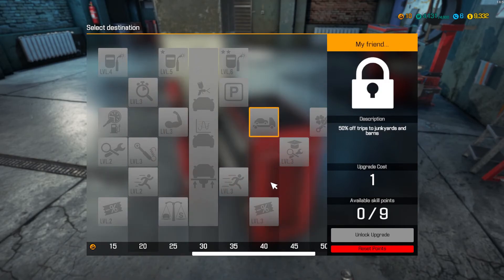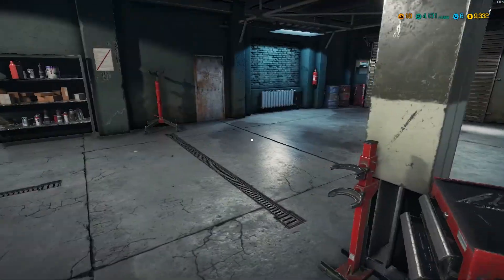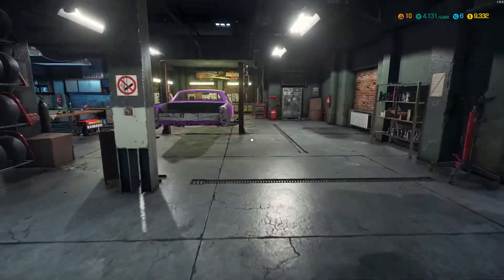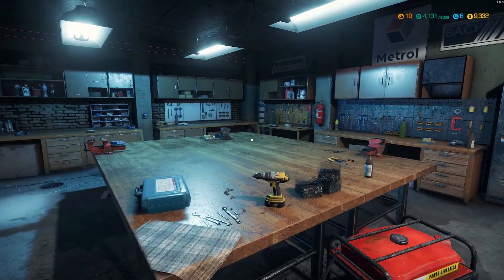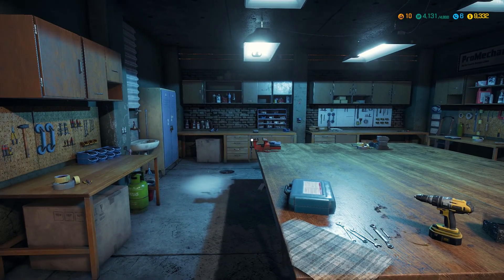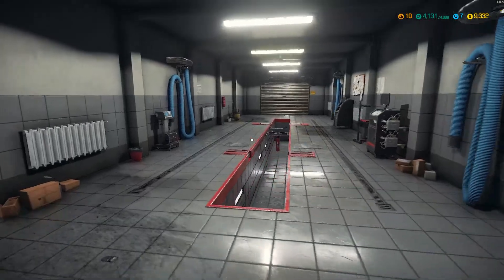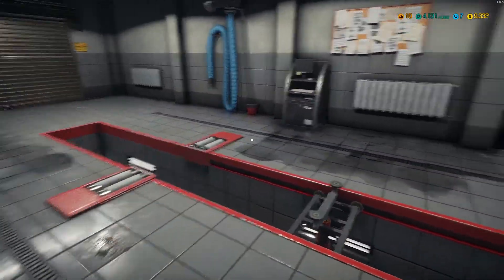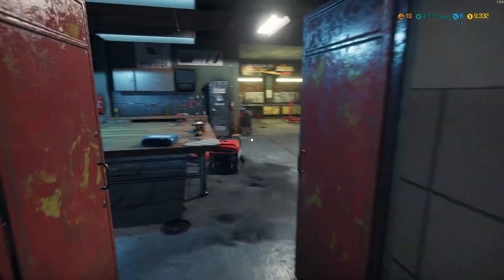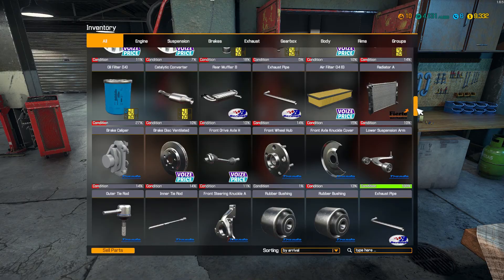At level 40 you save money by 50% with your trips going to the junkyard, because you have to call in some form of transport to tow the car out — normally that's either 100 or 500 bucks. With that upgrade it will be half as much. This is a test track where you test the brakes, suspension, bearings and stuff like that.